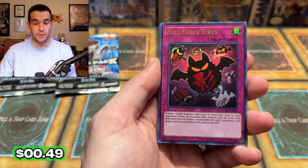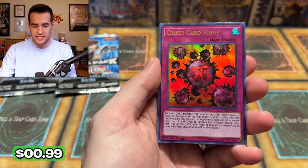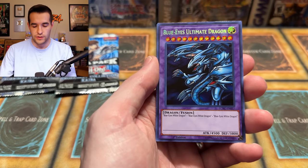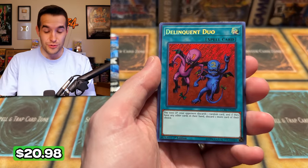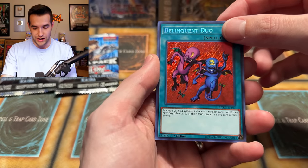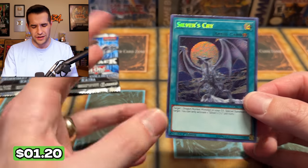I'm just aiming for like half. If we get half our money back, I'm going to be pumped. Full Force Virus. We have Vampire Lord — not looking too good so far. We have Crush Card Virus — that might be decent. We've got Cloning, good card, not too valuable. We have Blue Eyes Ultimate — that's a little bit. The secret rare copies of all these Blue Eyes cards are at least a dollar. We have Delinquent Duo! I forgot this was in here — that's like a $20 card.